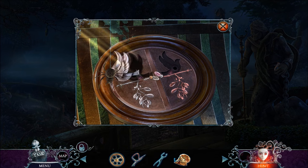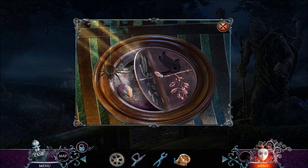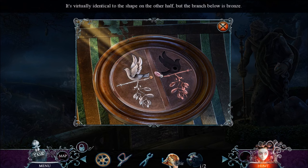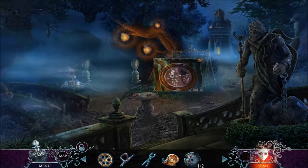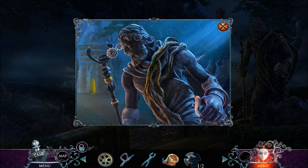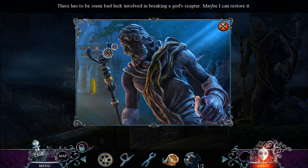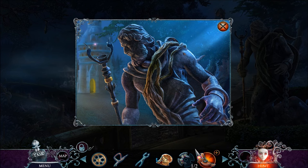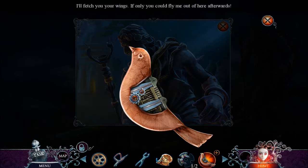We need birds — I've got one bird. Hi spider, get out of my way! It looks like I'm gonna need a bronze bird this time, and that's a sundial plate. Over here we have a cool-looking statue — we need to fix its scepter. And there's a bird — oh, this one's broken, I'll have to fix it.